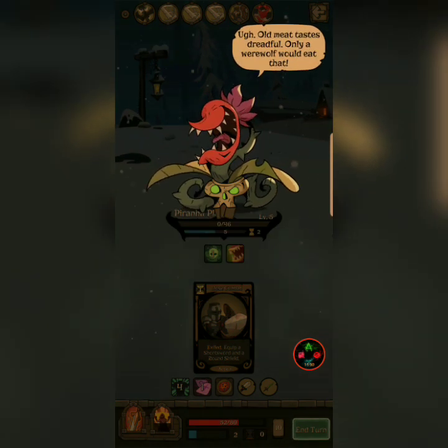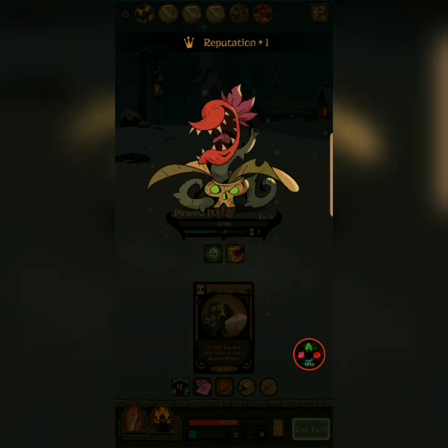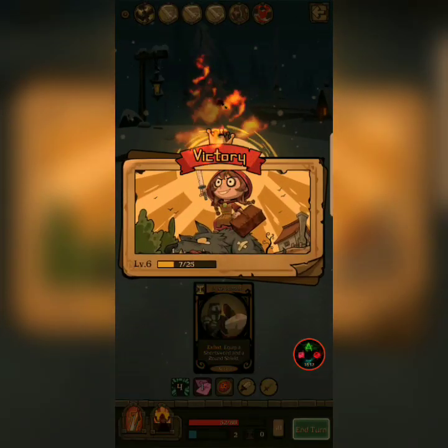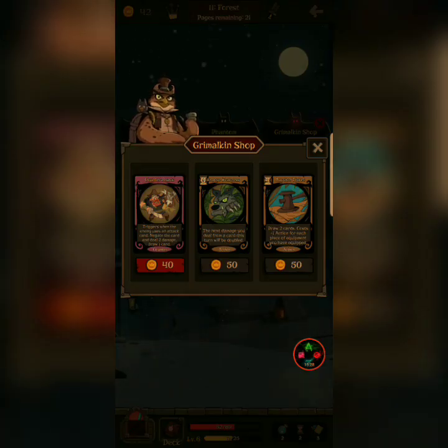Stop all that with grandma. That doesn't help me. Yeah, you got more reputation, but... Where's grandma? Another shot. Counterattacks — next damage you deal from a card this turn will be doubled. Draw two cards. Cost one action for each equipment you have equipped. Good to know.